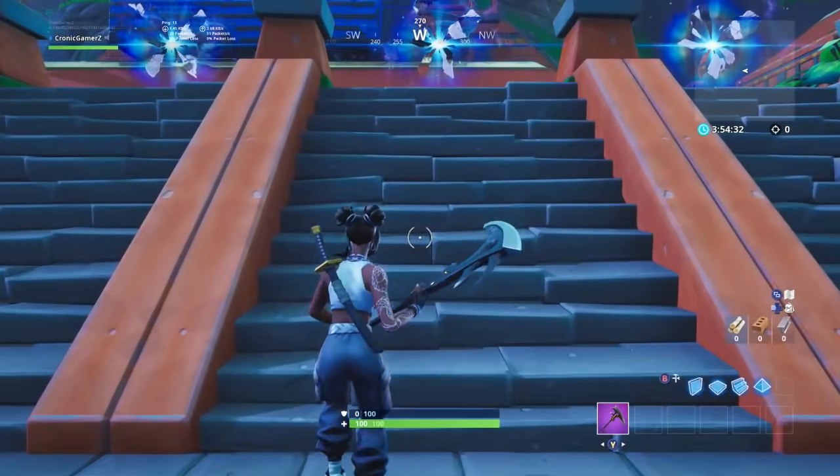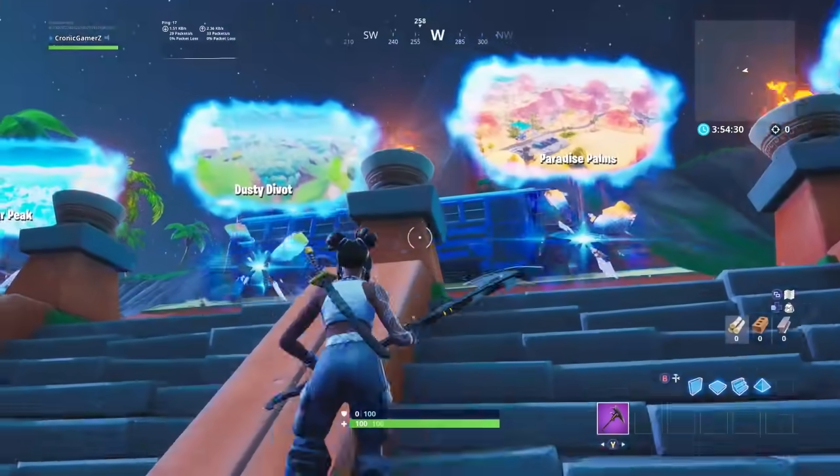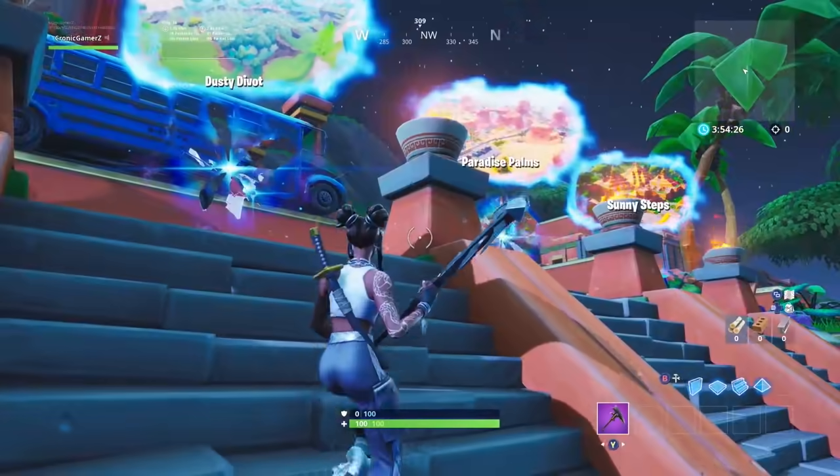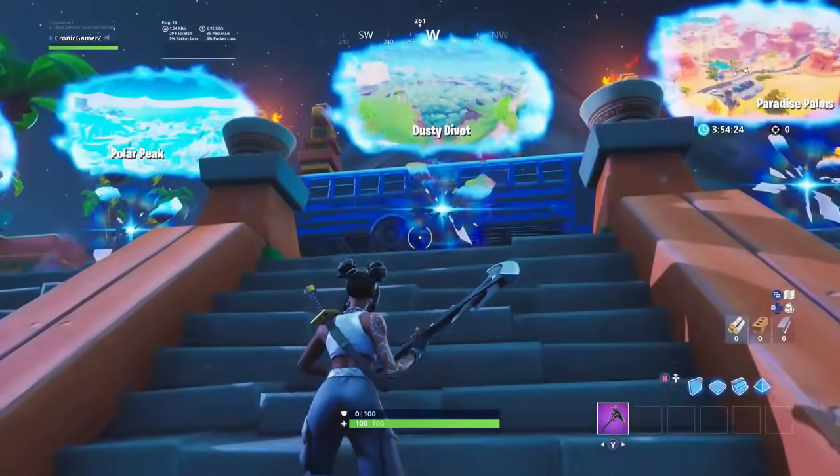What's happening gamers? Just wanted to share a quick texture glitch that we've noticed in playground mode that tells you guys exactly where the third dig site location is going to be — just east of Loot Lake.